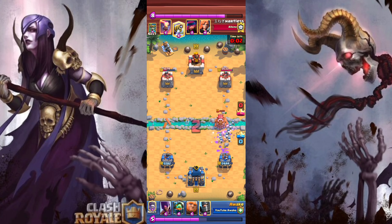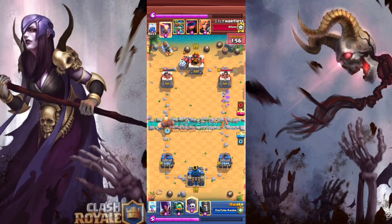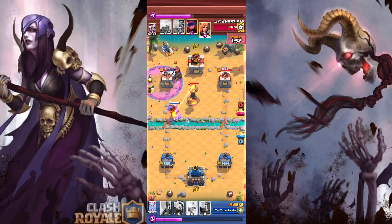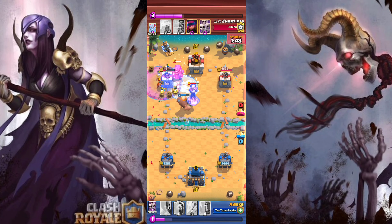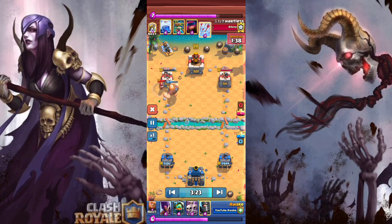He makes a big mistake by going Sparky in the same lane as me — that's definitely not the play because now he's just giving me a push. I freeze everything, I get the Sparky too, and I'm just waiting on his Skeleton Army. We predict it with the Arrows and that's basically GGs. Thanks for watching, peace.